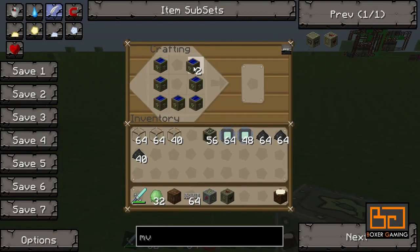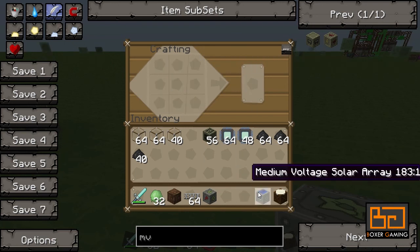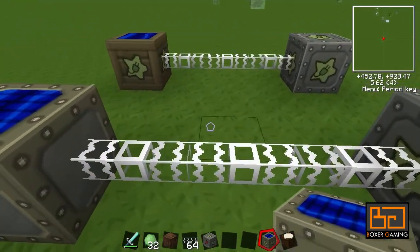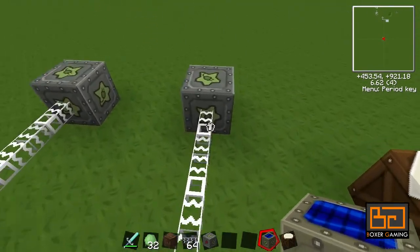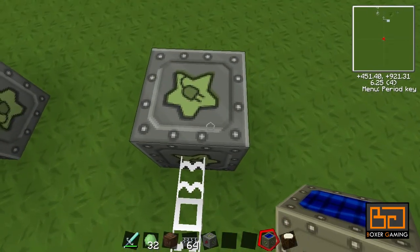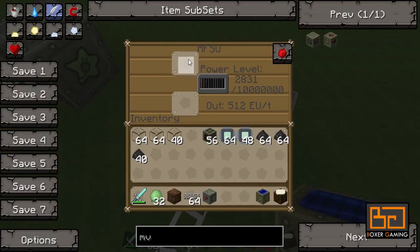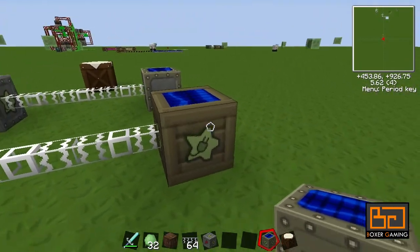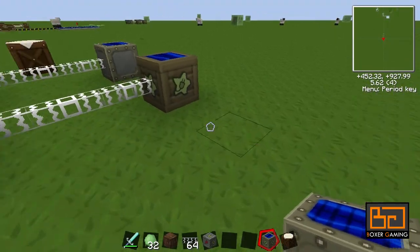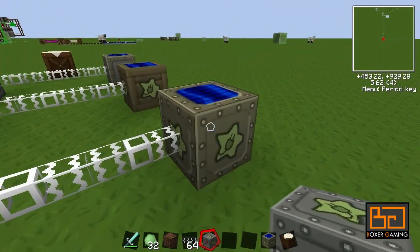And that gives you a medium voltage solar array. With this one you have to be more careful — you can't use copper cables anymore to connect it to a power source, and you can't use a bat box. The minimum you need is an MFE, but an MFSU will work as well. This one is exactly eight times as fast as the LV array. There's no other benefit — it's just faster again.